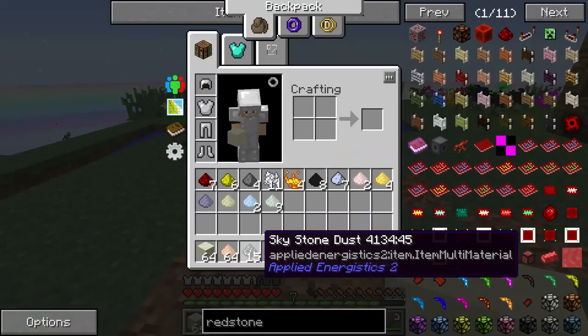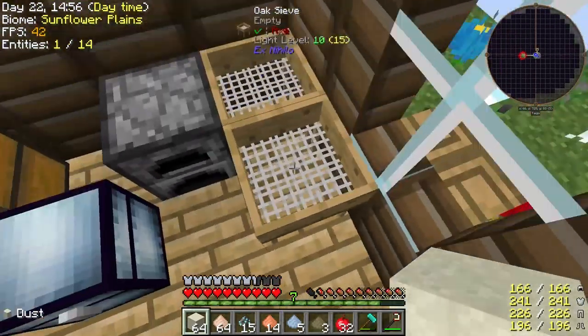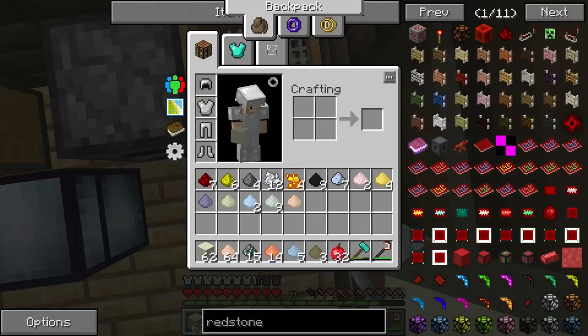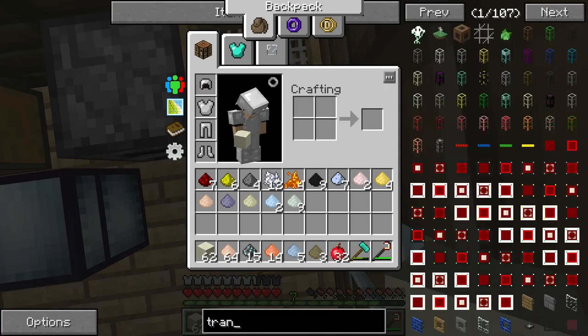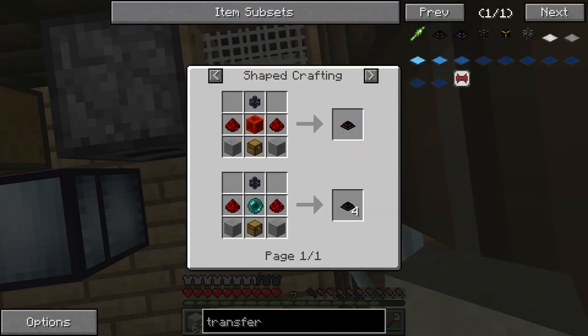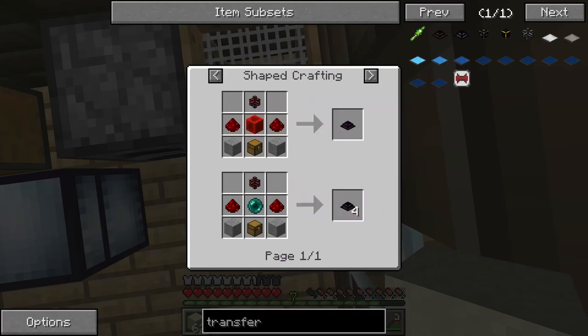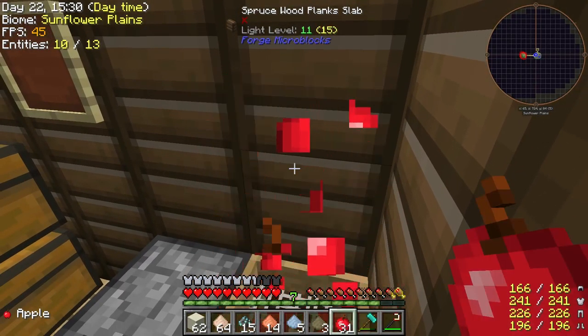Well, well, well — guess what, it wasn't enough the first time. We only got seven out of that, so once again we've got to go back and do it some more. Oh boy. The transfer node needs at least eleven and we don't have eleven. We don't have an ender pearl either, or that would maybe help a little. Anyway, guess what — we'll be back again. Hopefully we have enough then.